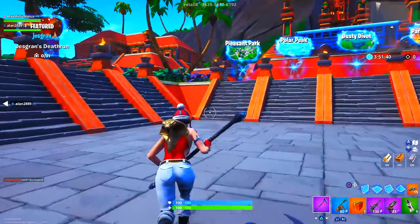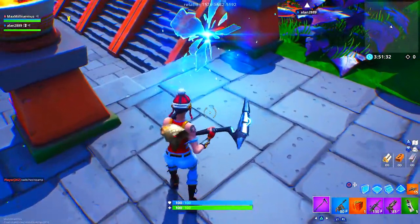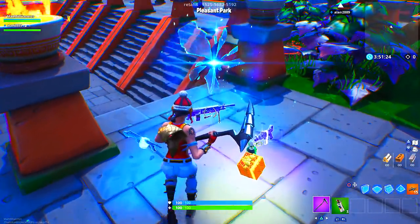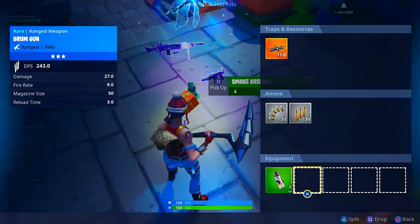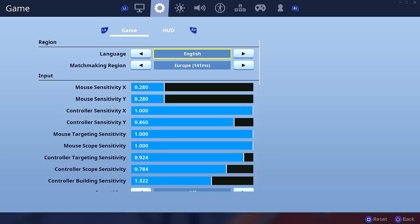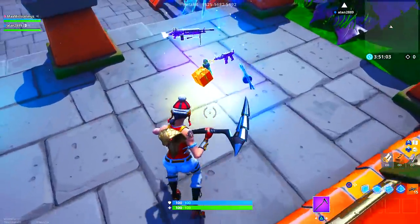Once you have all your items, simply respawn and you'll be back in the playground lobby. Head to the Pleasant Park rift — it's the easiest one. Drop all your items in front of the rift and make sure you have auto-pickup weapons enabled in settings; without it the glitch won't work. Place all the weapons as close together as possible so you can pick them all up at once.